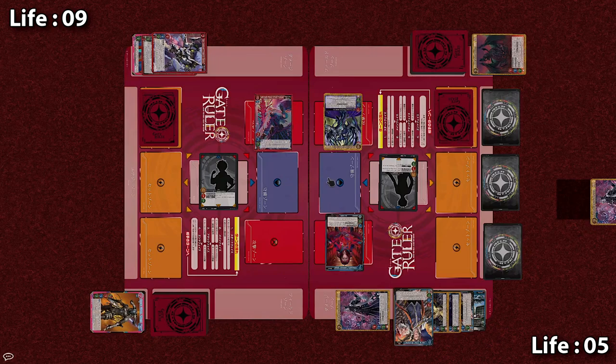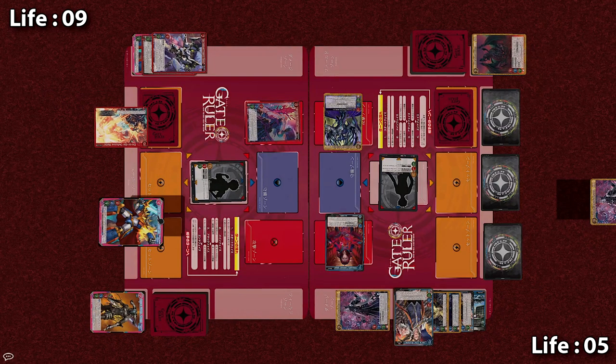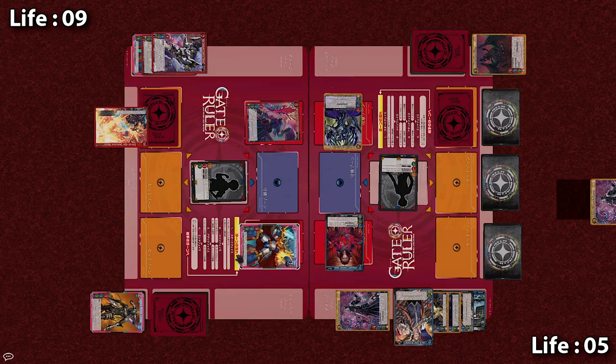Turn over, the Apprentice goes active and double DRIVE! The Apprentice just managed to drive the strongest card in their deck — Level 3, Galactic Swordsman Grand Galact — with 6 attack, 6 HP, and 4 strike, so it is immediately played in an Attack Zone. Their other drive was an event, which is now set.